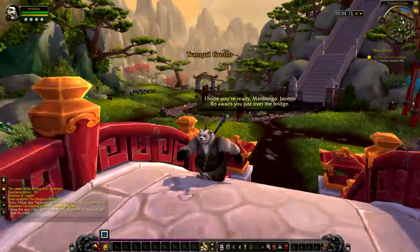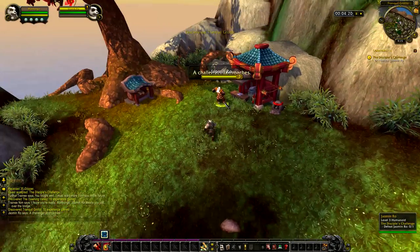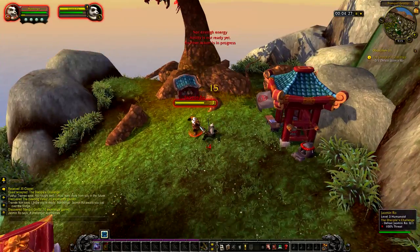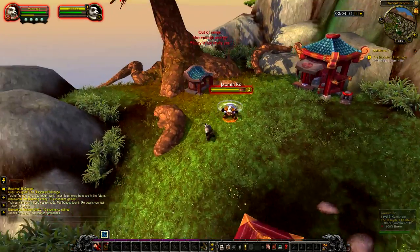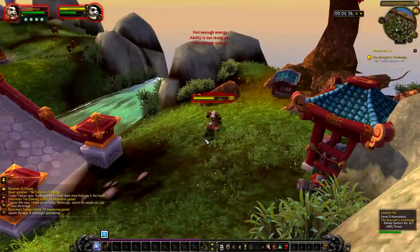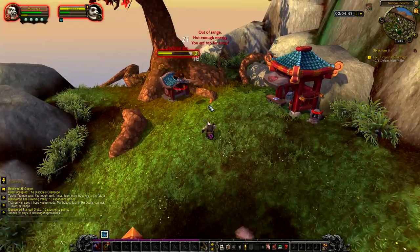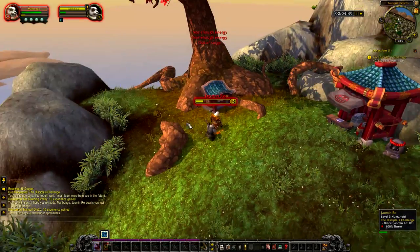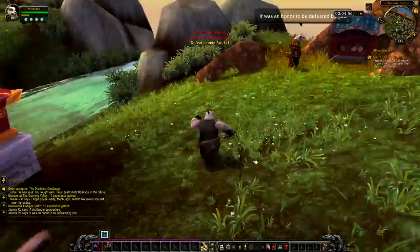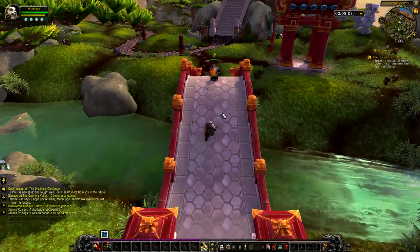The graphics look amazing, I really like the scenery - it's very nice. A challenger approaches! Whoa whoa - he's doing a lot of damage and he's barely dying. What the hell - he can fly in the air, he's like a super panda! Doesn't matter because I'm Man Bungle the Titan Monk. He can fly - that's raw - but he's losing so he's not that amazing I guess. And he goes down. 'It was honored to be defeated by you.' His honor!